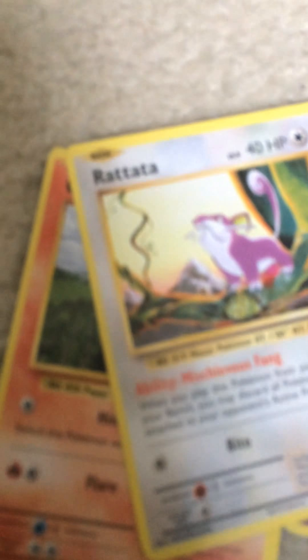Oh, we go straight into it! A Growlithe, and Rattata, Beedrill, Magikarp - right here guys we got it - a Charmeleon, Charizard Spirit Link, Super Potion. That's a good one! I got a Charmeleon. Magikarp is one of my favorites.